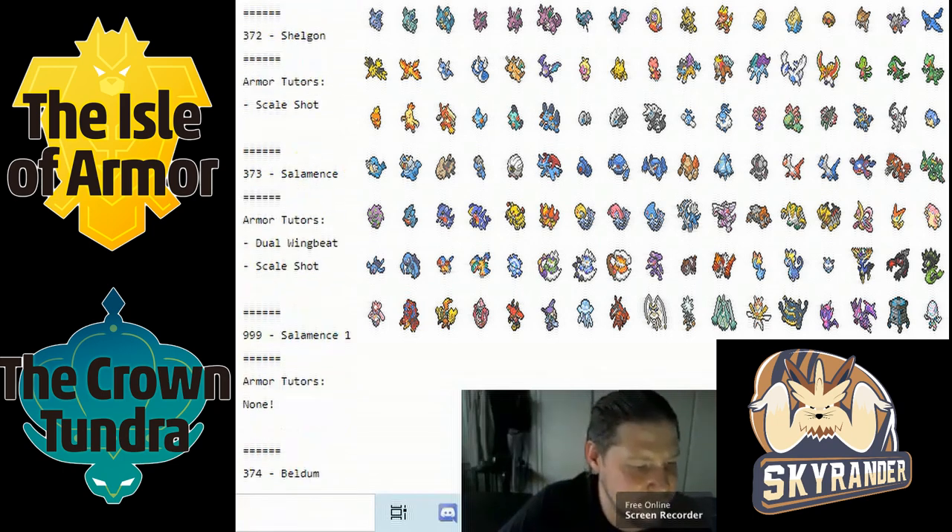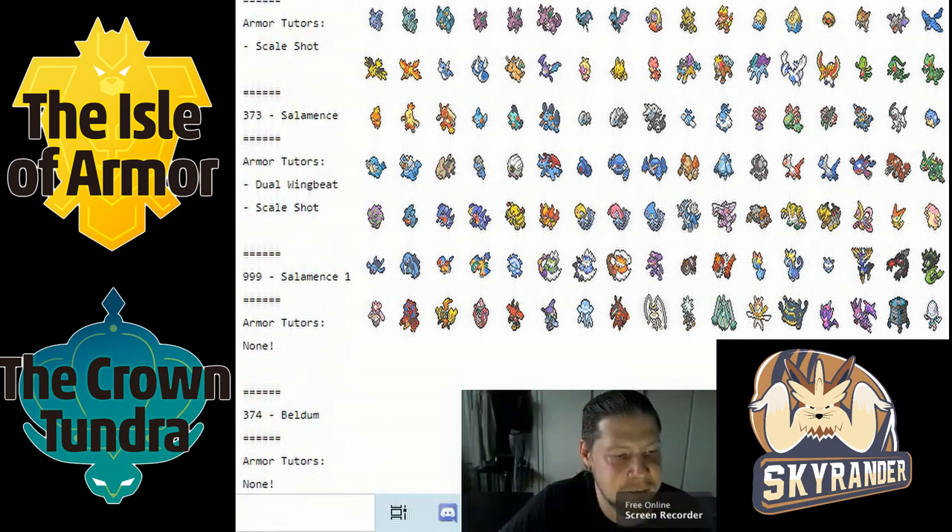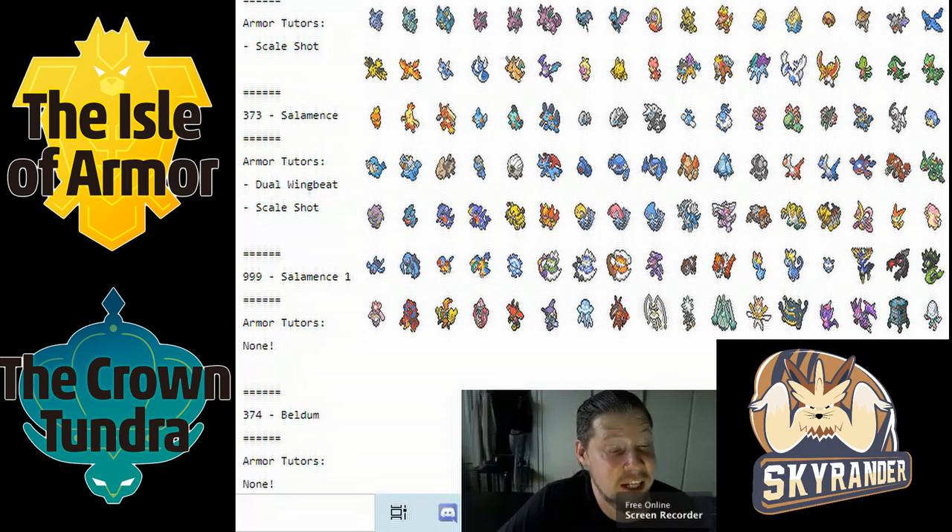Salamence got Scale Shot and Dual Wingbeat. Dual Wingbeat will be great for it, much like Dragonite which had no real Flying STAB — now with Aerilate it will no longer struggle. Dual Wingbeat is a phenomenal filler. Scale Shot speaks for itself boosting speed, and I could easily see a Choice Band Moxie Scale Shot variant steamrolling teams.